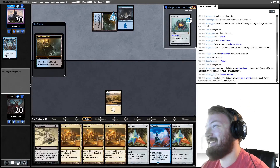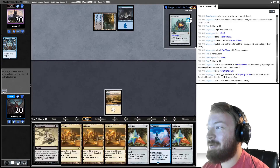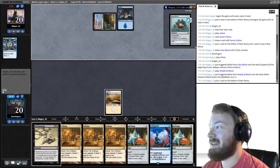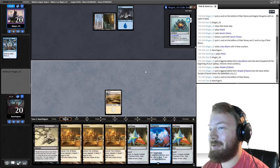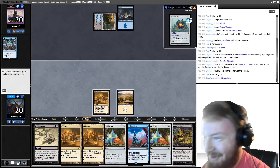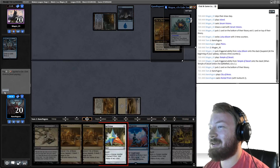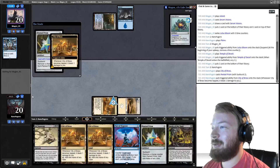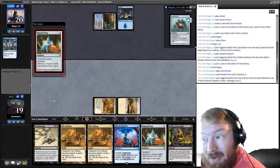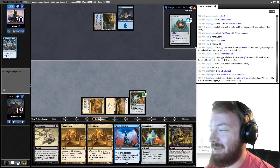I get impatient, which is the problem. I think I've played this matchup maybe 14 or 15 times and I don't know if I've ever won a single one. We're going to let our opponent know what's going on and play a Pentad Prism — next turn we'll have five mana. Opponent responds with 'wow, hee hee hee.' They know, and so do we.